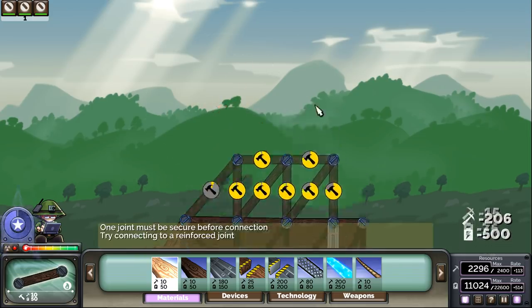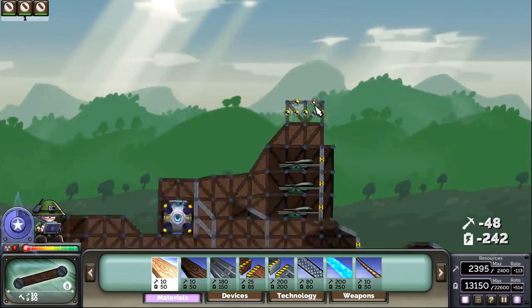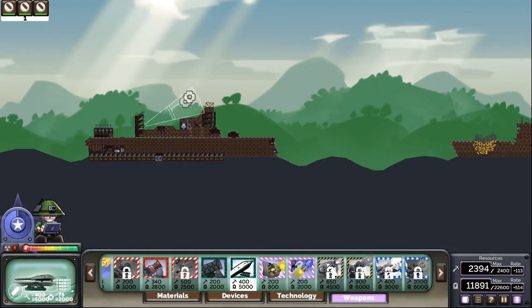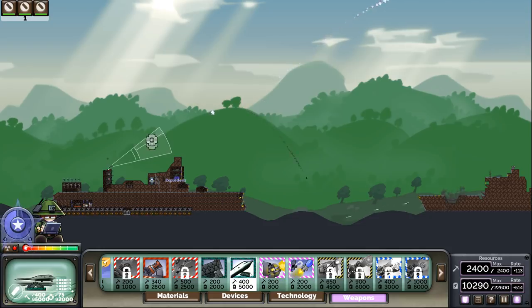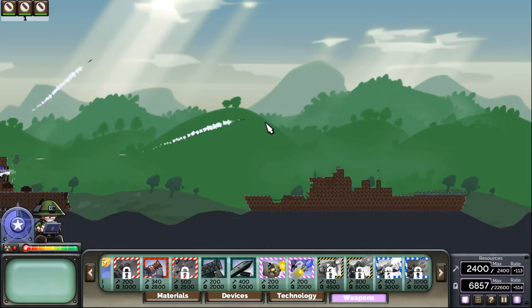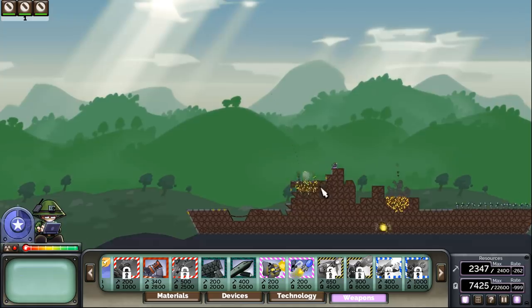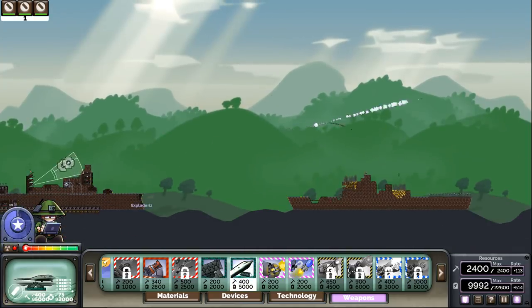Let's go ahead and add another set of drone launchers here. He's upgrading that sniper. I did real bad with aiming those — figured the boat's so big you can't miss it, and I missed it. Those bombs just deal so much damage, guys. It's kind of ridiculous. I love it.